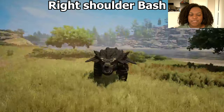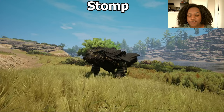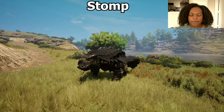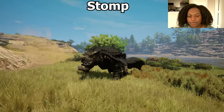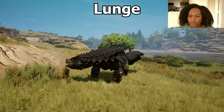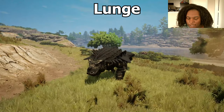Left Shoulder Bash — I don't like that animation too much. Right Shoulder Bash feels more like kicking the leg rather than actually shoulder bashing like the old model used to do. For Stomp, it uses both feet which was unexpected. For Lunge, it's pretty much exactly like the animation I showed previously, but it lets you grab small to mid-tier creatures — perfect in combination with Thrash.